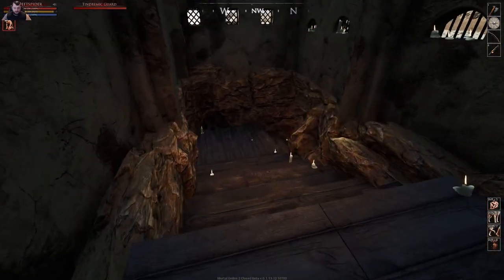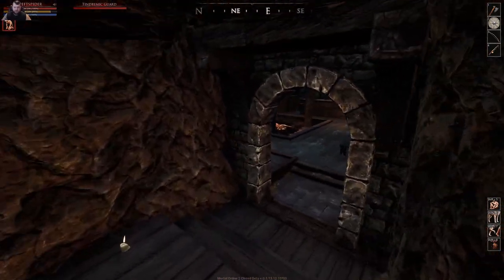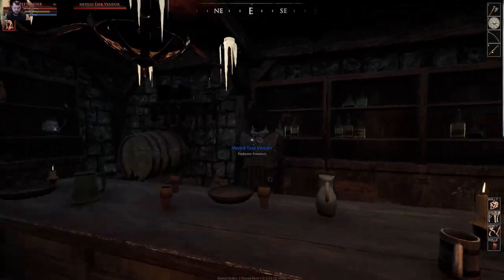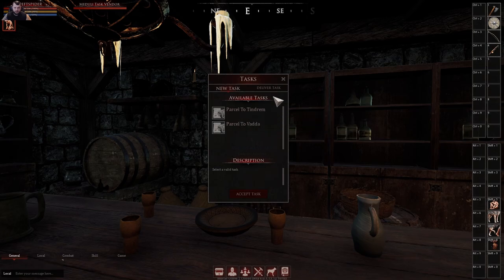Come back outside and head down these stairs in case you need to get your rep up — in case you've been PvPing and killing people, head down here. We've got another grocery vendor, and right here you've got your Meduli task vendor, which is where you can get your parcels to deliver.